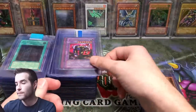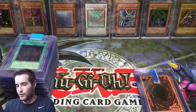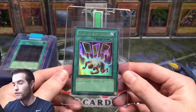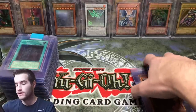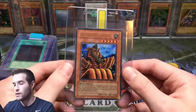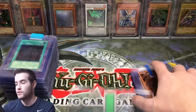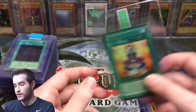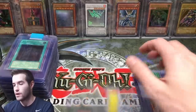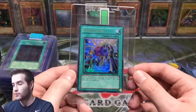We have Last Warrior from Another Planet. Torrential Tribute, Card of Safe Return — yeah, all of these are first edition to start off. There's a good amount of them: Sages, Dragon Cannon, Guardian Sphinx. There's just a crazy amount of good cards in here — the Mass Beast first edition. Some of these are not too valuable but they are pretty cool: United We Stand first edition.